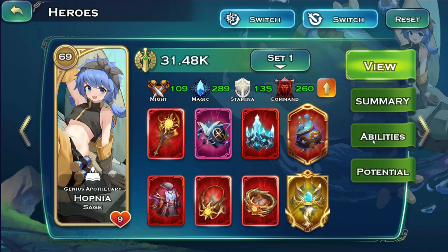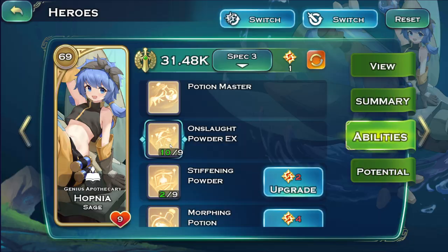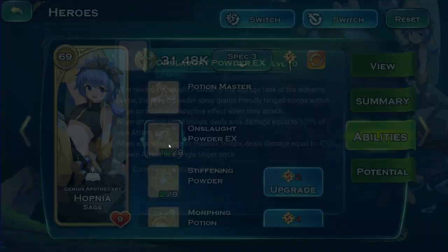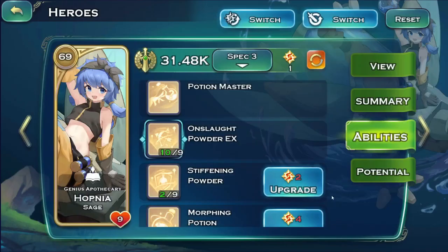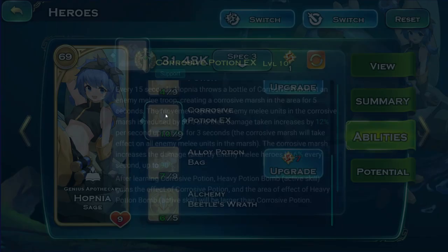The first kit is something I use for events. For events, you want the Onslaught Powder — when attacking smaller troops it deals area damage equal to 8% of own attack damage, and when attacking large or massive troops it deals damage equal to 420% of own attack damage. So she can actually buff your archers to do quite a bit more damage with this particular build.